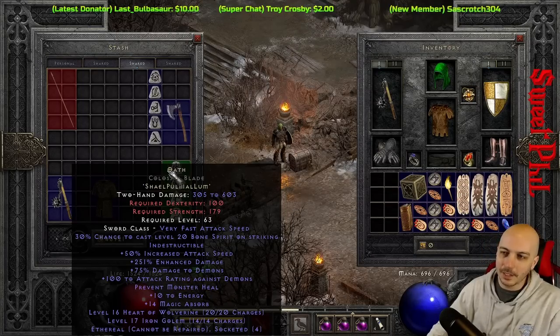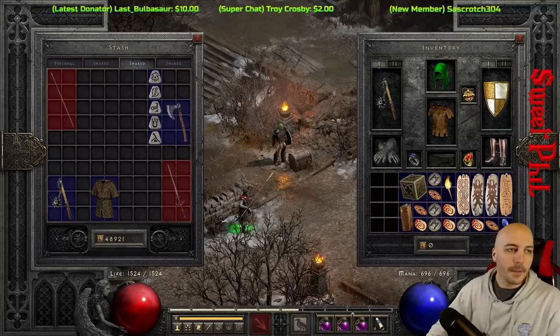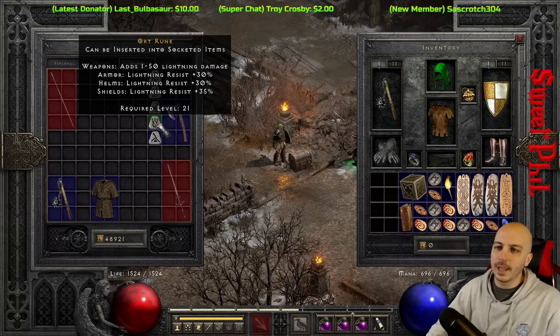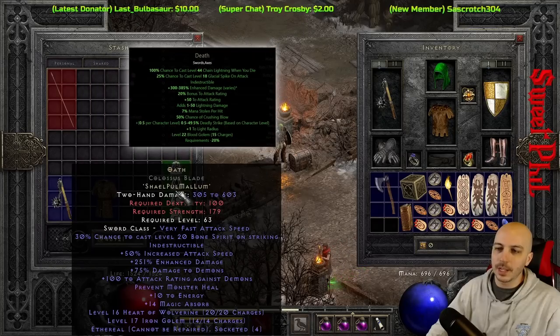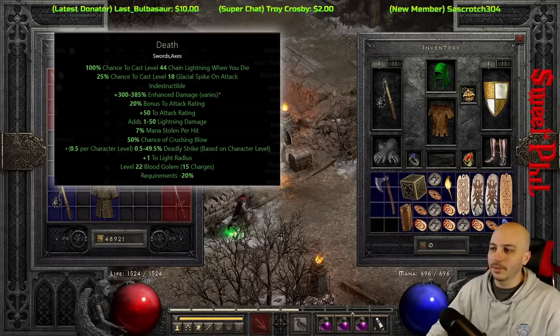Up here I'm going to make a Death axe. I did kind of want to do it in a sword but haven't been finding the best base for it on single player. Rune order is Hel, El, Vex, Ort, Gull — let's look at the range: 300 to 385 on the enhanced damage. This one gets Indestructible on it, unlike Oath which does not. Death also has Indestructible, so let's hope for a better roll. Double-checking: Hel, El, Vex, Ort, Gull — and we'll plug it in.